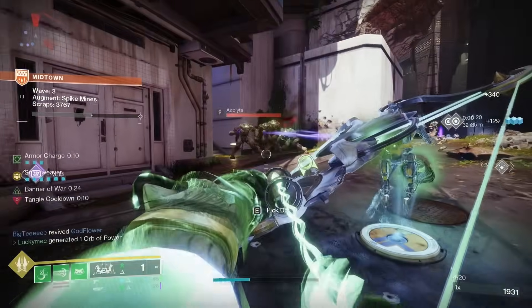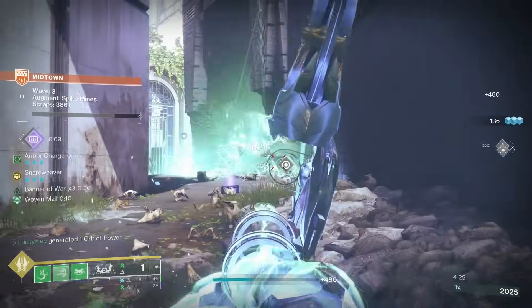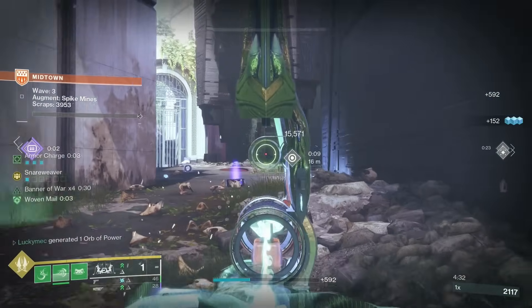To get Wishkeeper, you have to reach step 27 in the Season of the Wish quest. After completing the Apophysis mission, speak with Crow at the Helm to get the exotic quest. The catalyst can be gained by completing the Constellation quest, which can be picked up from Mara Sov.